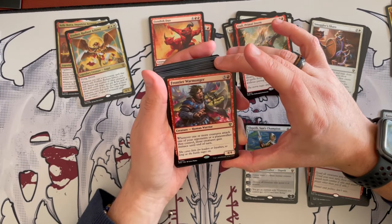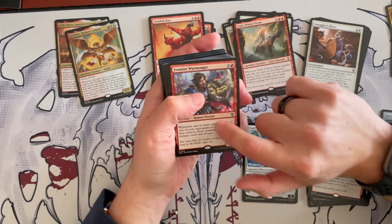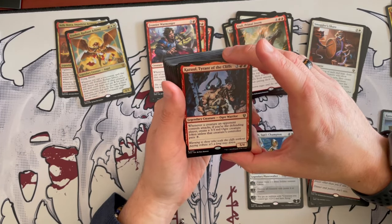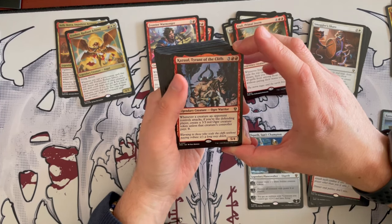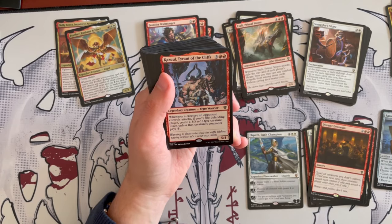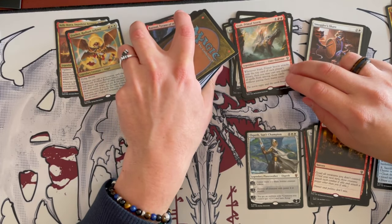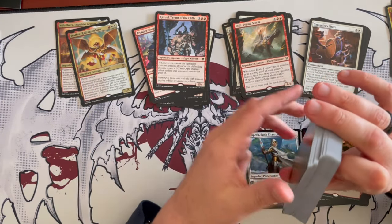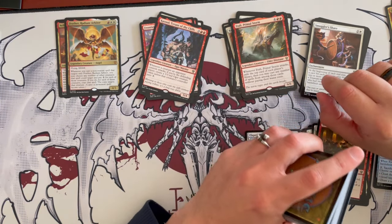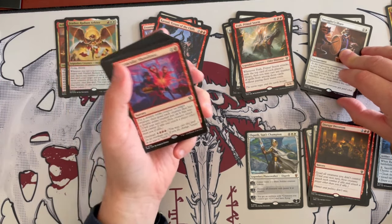Frontier Warmonger is a 4/4 costing 4. Whenever one or more creatures attack one of your opponents or a planeswalker they control, those creatures gain menace until end of turn. Very good, very synergistic — I want that. Then Karazikar, Tyrant of the Cliffs is a legendary ogre warrior, a 5/4 costing 5. Whenever a creature an opponent controls attacks, if you're the defending player, create a 3/3 red ogre creature token unless that creature's controller pays 3. It's a deterrent and also gives you creatures to block. In this deck it is synergistic, though not the best option — still a nice small deterrent.